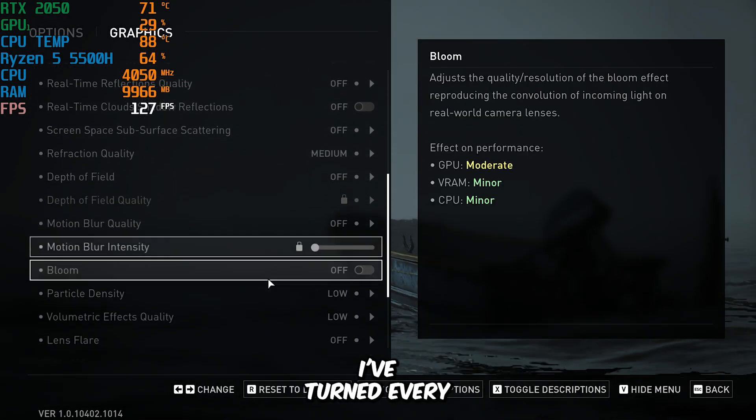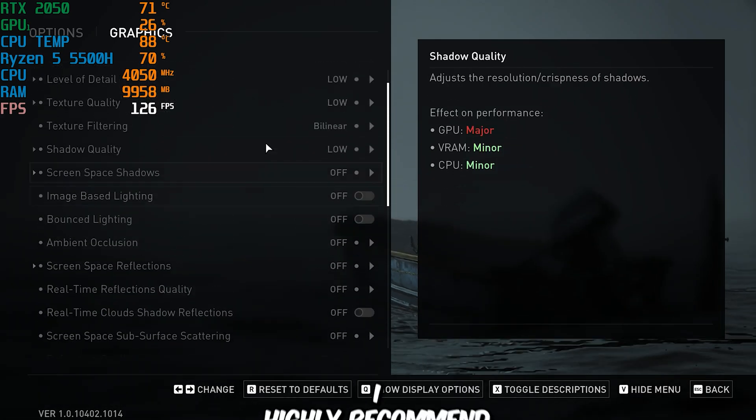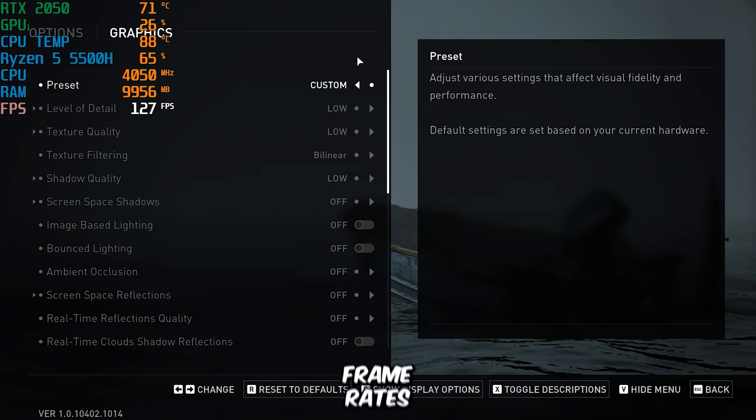Moving on to the graphics settings, I've turned every preset down to the lowest possible to maximize performance. I highly recommend you do the same to get smoother and more playable frame rates. With all these settings applied, let's jump in and check out the in-game performance.